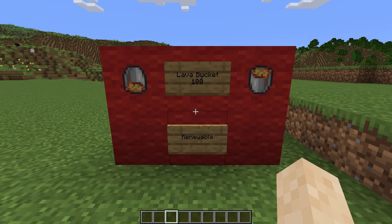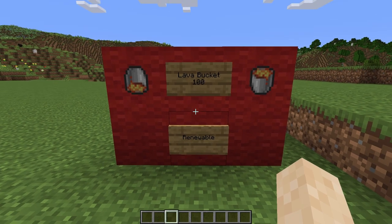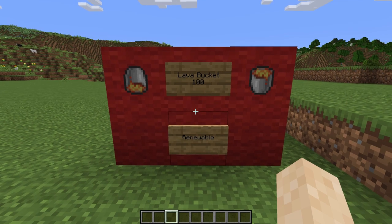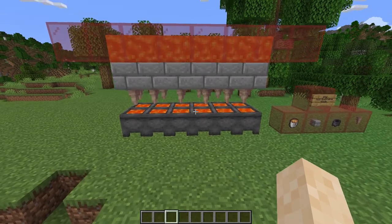And now we have lava buckets. In my opinion this is the best fuel you can use in the entire game. It smelts 100 blocks and it's completely renewable if you make a lava generator. Here is an example of a lava generator.